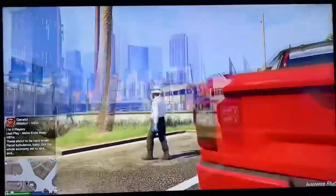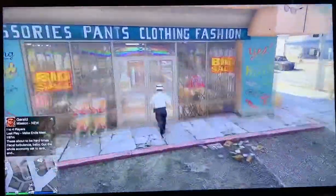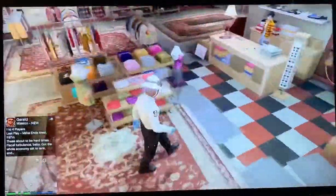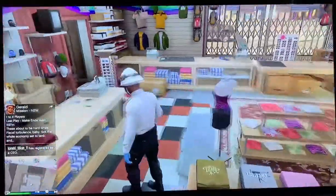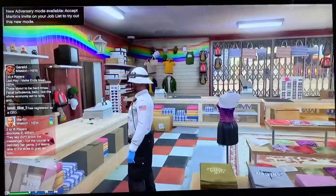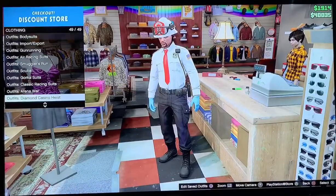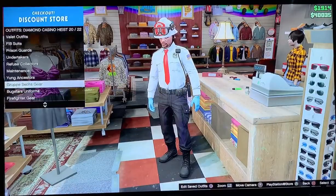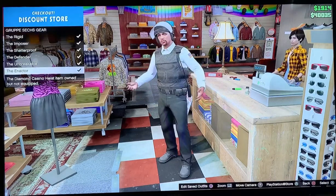Let's head over to the bank of clothing and I'll show you how to make these outfits. Before we get started, you will need to do a couple of things. First off, you need Group Six One — that's pretty simple, all you have to do is the Diamond Casino Heist version of that. So let's get started. You want to go to Diamond Casino Heist and go to Group Six sieges.